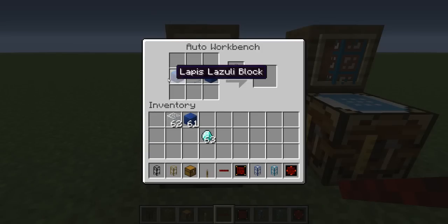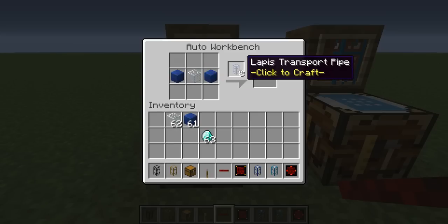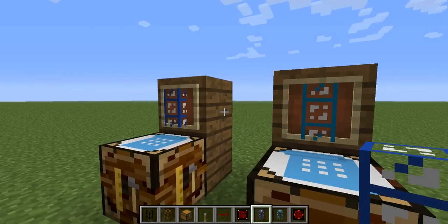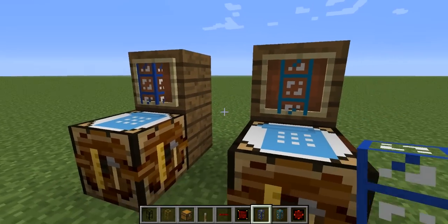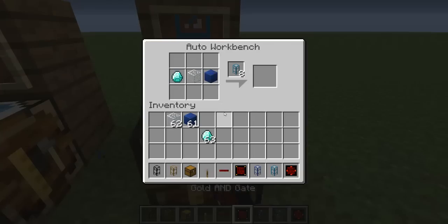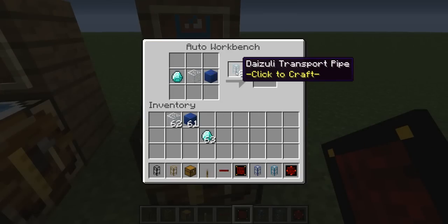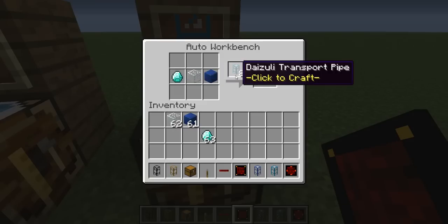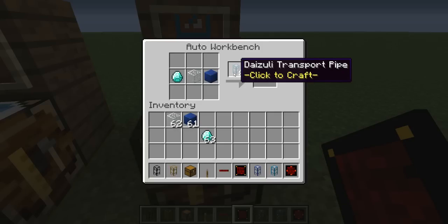The recipes are pretty simple. The lapis pipe, as you expect, uses two lapis blocks and a piece of glass to get you eight lapis transport pipes. These lapis pipes will paint items that go through them a certain color. Over here we have the daizuli, which uses a diamond and a lapis block, hence the name daizuli. This one will route items based on color.